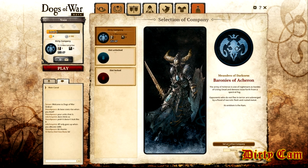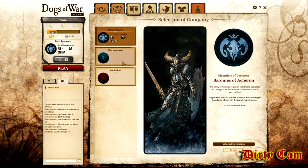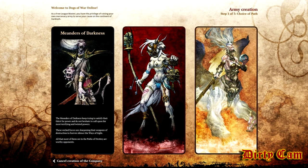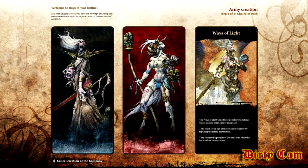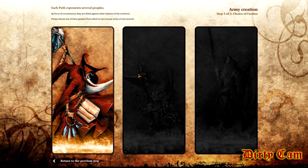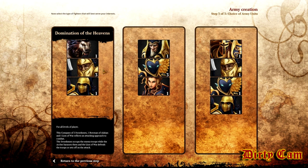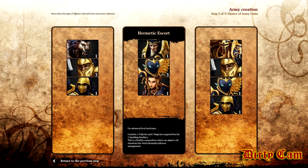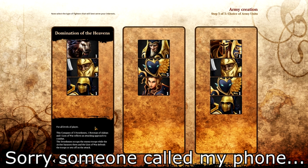Right here is your company selection. You can set your active company, and only your active company can send guys on missions, just so you know. Anyway, you've got your three factions: Darkness, these Wolves as the middle ground, and the Light. We'll make a Light company. Looks like you can make two other types within this faction, but like I said the game is still being developed.